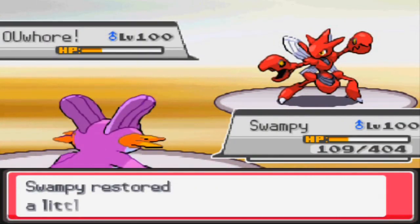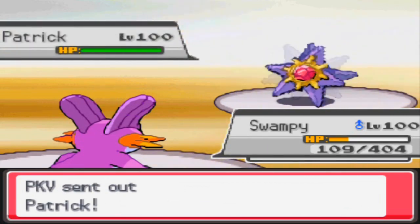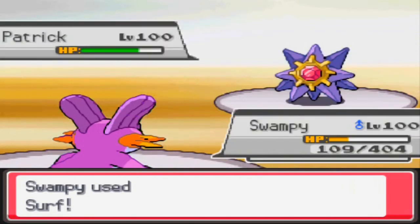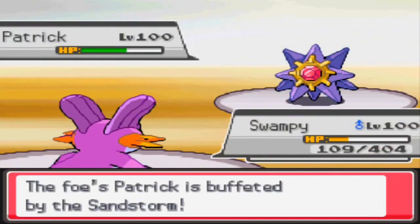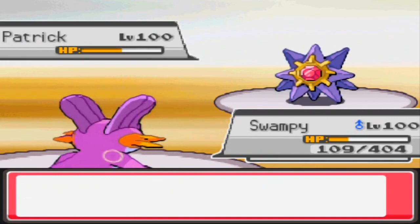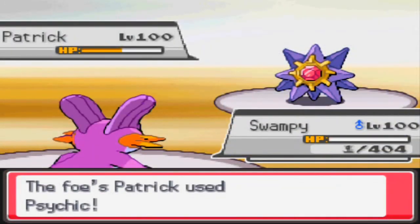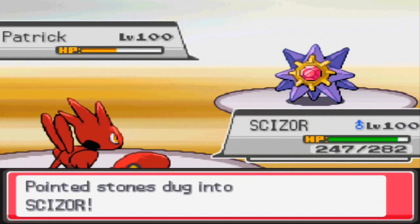Because of that pursuit, I'm going to be able to survive just well enough to get off a nice surf with the boosted torrent damage since I'm so low on HP. He then switches into Starmie, which probably should have been what he went into to begin with. I have nothing to really switch in that's going to help, so I just go ahead and sack the Swampert as he goes for the psychic — and let that Starmie just take more residual damage.